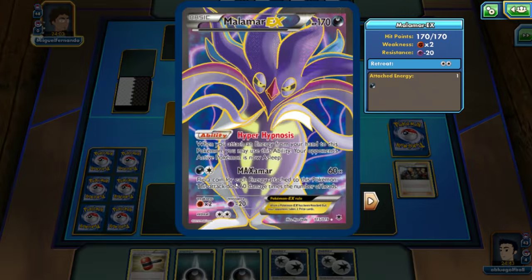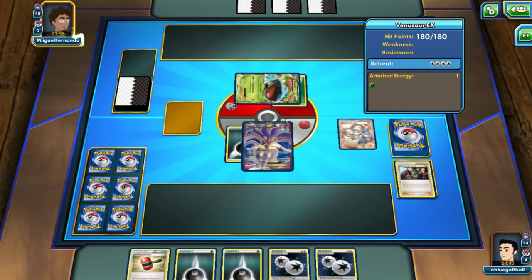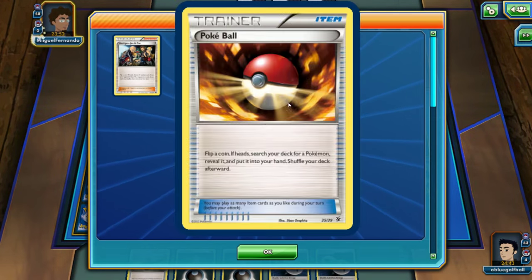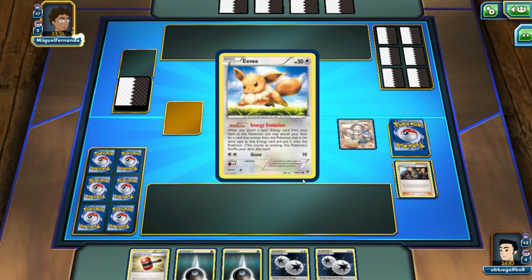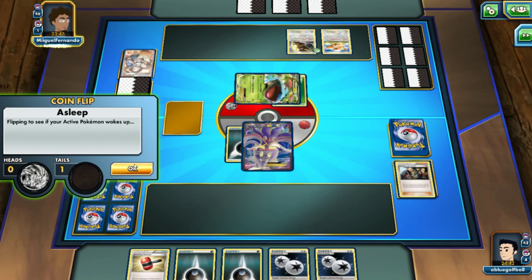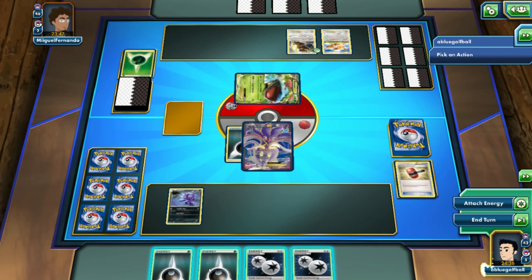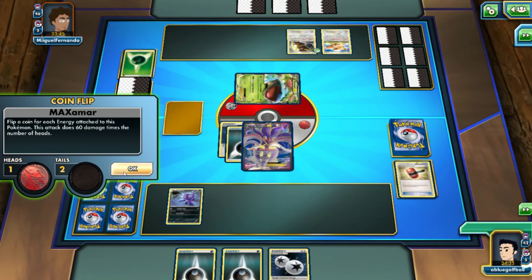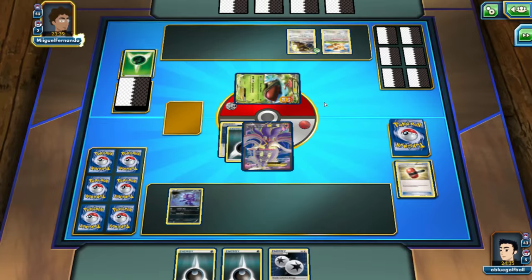We see an energy drop on the Venusaur EX — I'm going to play the Crushing Hammer to get rid of that if we can. Flipping again — tails, heads, tails, heads — we're at fifty percent. We see a Bouffalant plus an Eevee onto the field. My opponent stays asleep again — that's very good for us. Let's go for the Crushing Hammer, we get heads — really good. Let's go for the Maximar — only two heads. My opponent is still asleep; my opponent hasn't even mega-evolved yet.